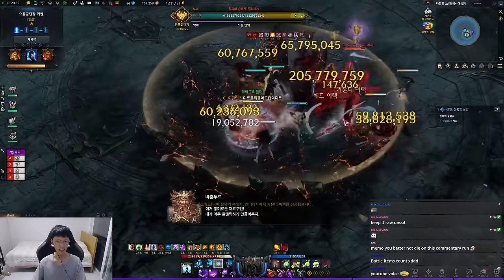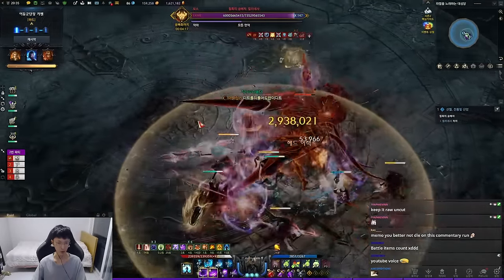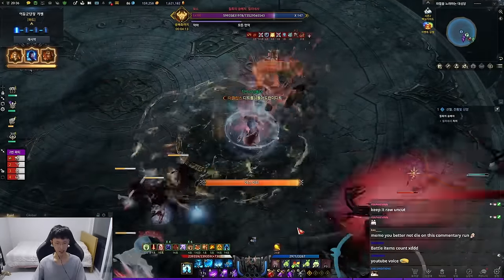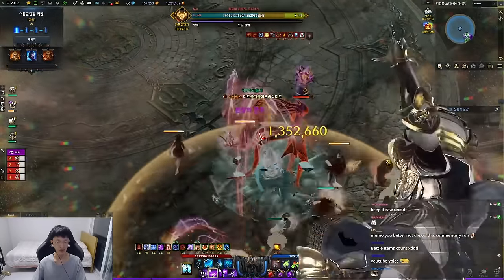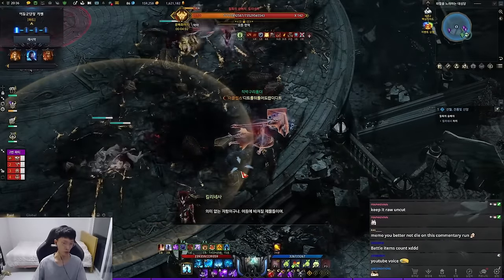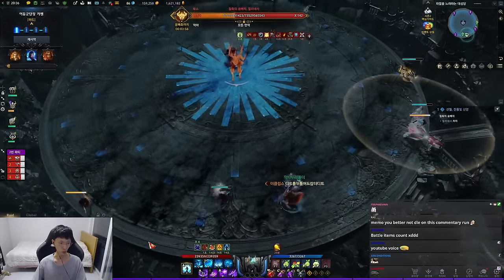You see these orbs, guys? You see these mobs? When they get killed, you can pick up the orbs like this. I got three orbs right now. Whenever you take them, you see the display stacks right here — you need to get 10. You need to get 10 stacks before it reaches phase 2, for the endorphin buff.